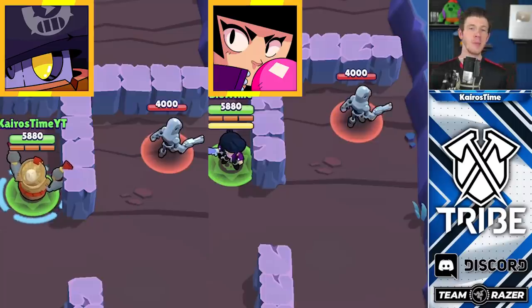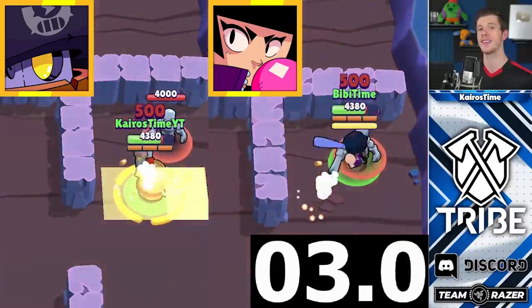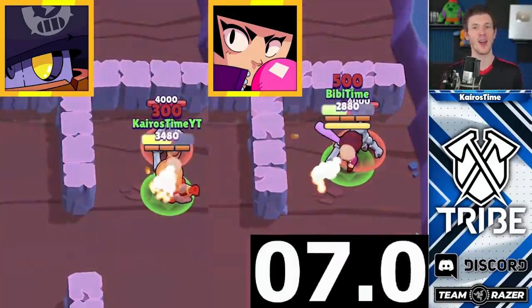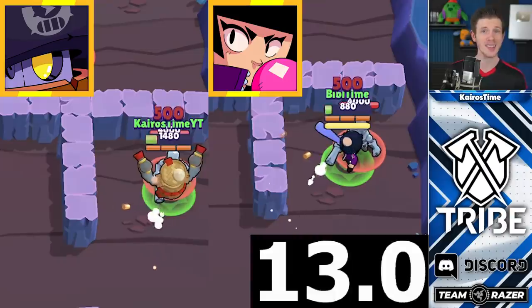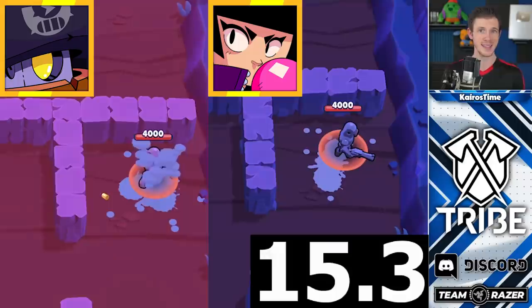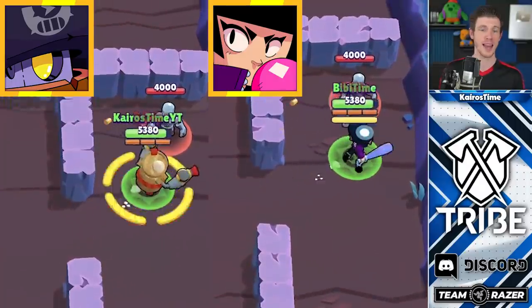The Survival Test. BB has a maximum health of 5,880 at max level — the same amount of health as Daryl currently. The survival test isn't only about health though; it's also about being able to heal or shield yourself from damage. She doesn't have any way to do either of those things, which does impact her survivability. Against the sniper bot, she's able to survive for 15.3 seconds, which actually ties her for 12th place with Spike, who gets to use his star power for some added health.